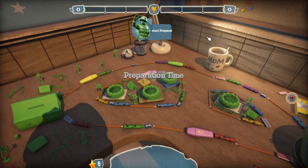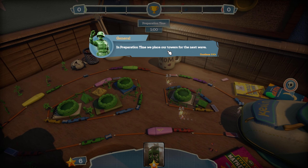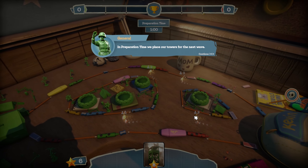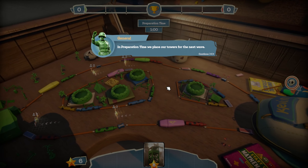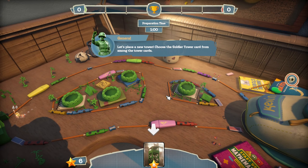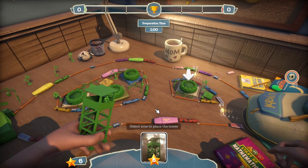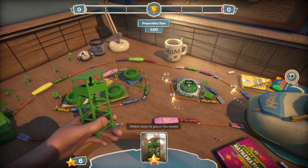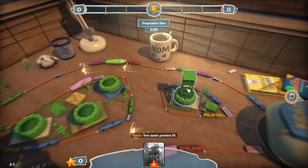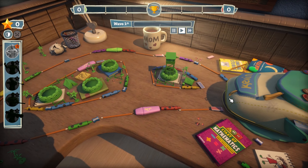If you're ready we can start preparation time. In preparation time we place our towers for the next wave. They're attacking from the school bag to the army camp, and they go both ways — that's terrifying. Let's place a new tower. Choose the soldier tower card from among the tower cards, then put it in those areas. Soldiers on top of the tower deal average damage to enemies.